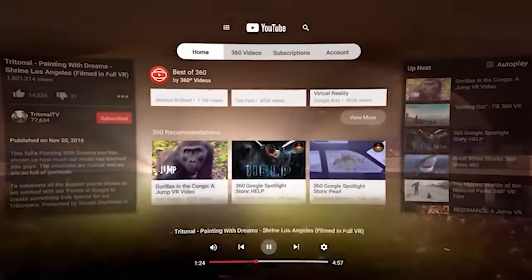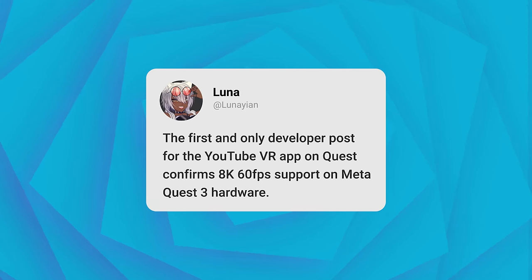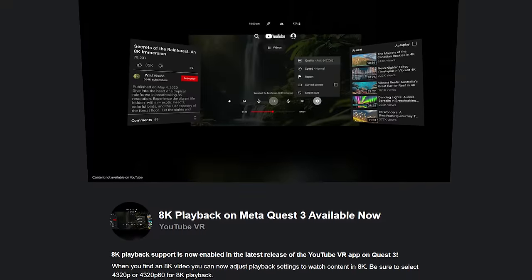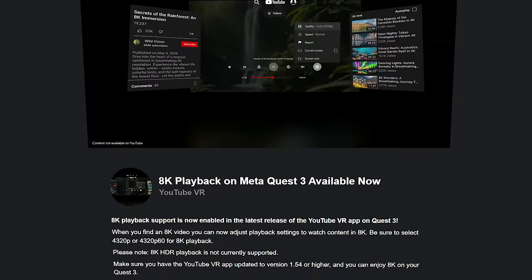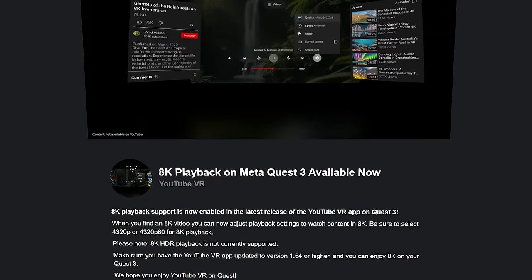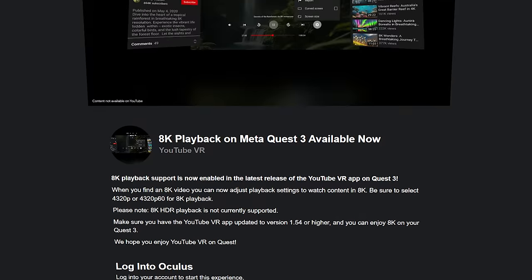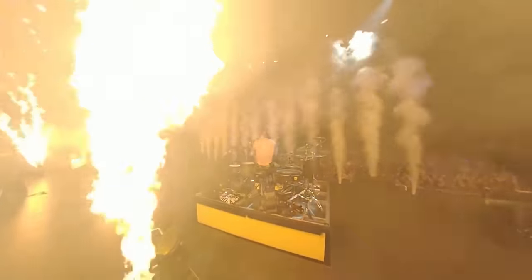The YouTube app on the Meta Quest store has something worth noting. Spotted by Luna, the first and only developer post for the YouTube VR app on the Quest confirms 8K 60fps support on Meta Quest 3 hardware. Quoting the community post: '8K playback support is now enabled in the latest release of the YouTube VR app on Quest 3. When you find an 8K video you can now adjust playback settings to watch content in 8K — select 4320p or 4320p 60 for 8K playback. Please note 8K HDR playback is not currently supported.' That's a shame, but 8K in VR looks absolutely amazing, provided you have the internet bandwidth and processing power for it.